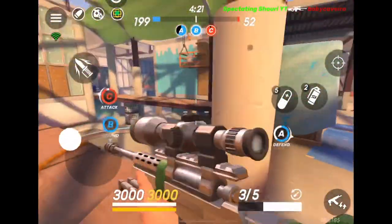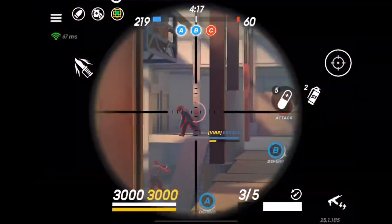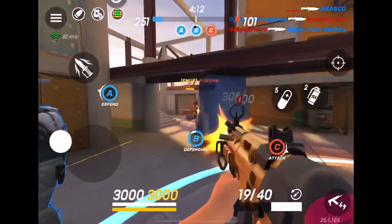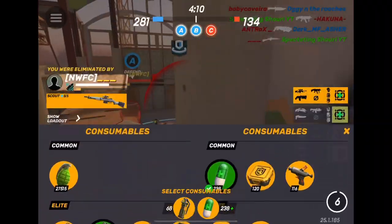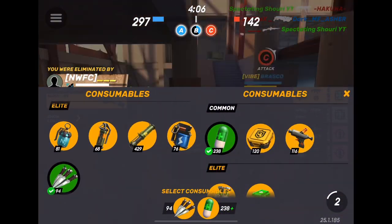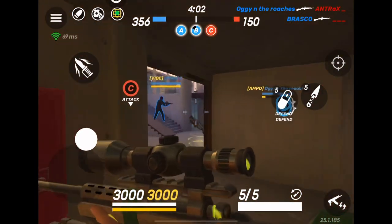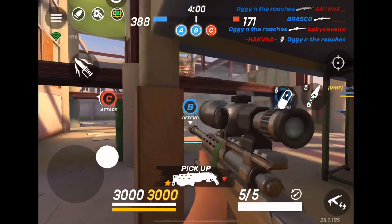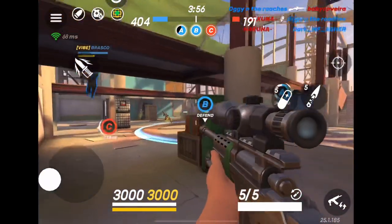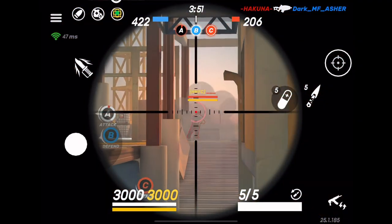It also does a ton of damage and shoots really fast, which is always a bonus. Using bleed damage to track where people are going is a really big thing that a lot of people don't use the way they should. Whether it's crossbow or anything with a damage-over-time effect, use those bleeds to get a better angle and see where your opponent is going to go.